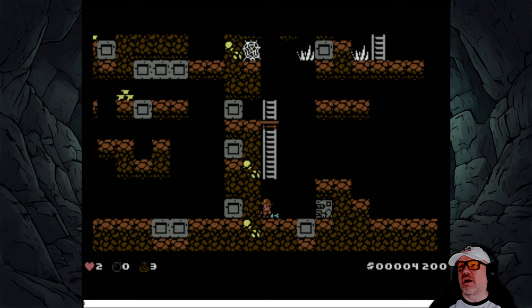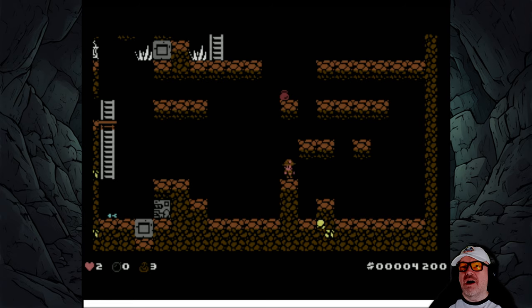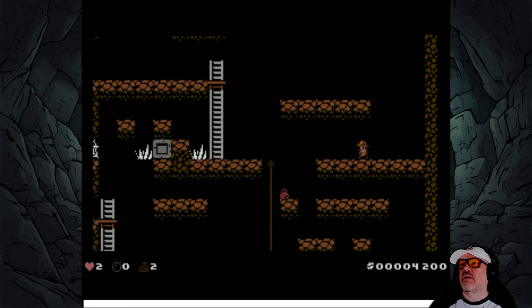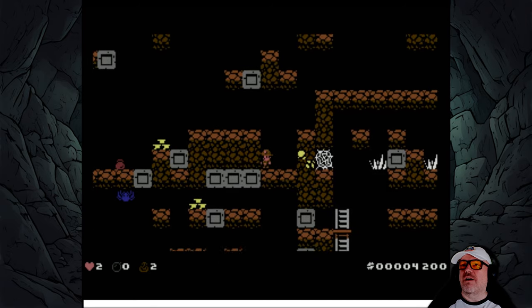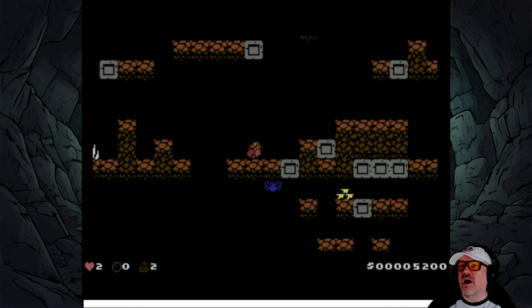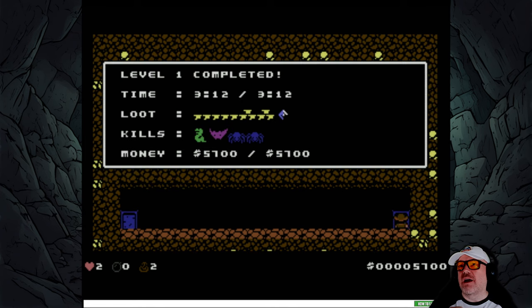We've got no bombs left - three ropes and two hearts. Let's try to get out of this bit. Hold fire, climb, climb, climb! Big jump - yes! We managed to get rid of all that nightmare stuff we were stuck in. We can pick that up! We landed on that - and what's this, another level? We completed the level!